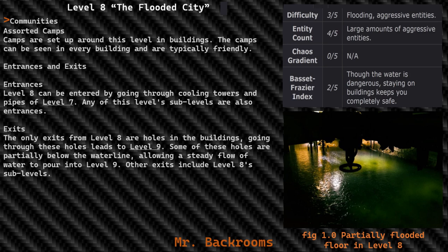Entrances and Exits. Entrances: Level 8 can be entered by going through cooling towers and pipes of Level 7. Any of this level's sublevels are also entrances. Exits: The only exits from Level 8 are holes in the buildings — going through these holes leads to Level 9. Some of these holes are partially below the waterline, allowing a steady flow of water to pour into Level 9. Other exits include Level 8 sublevels.